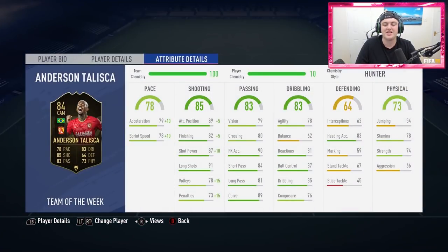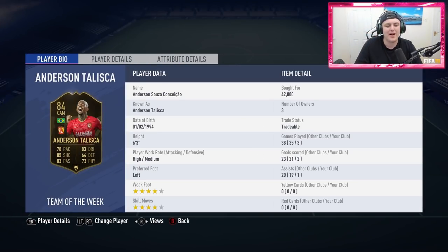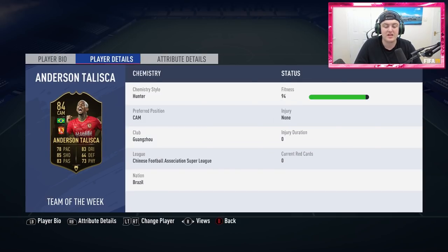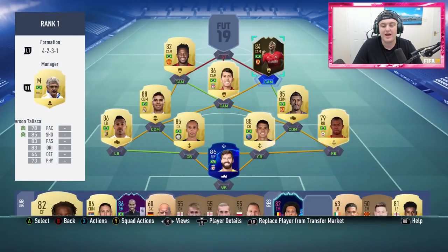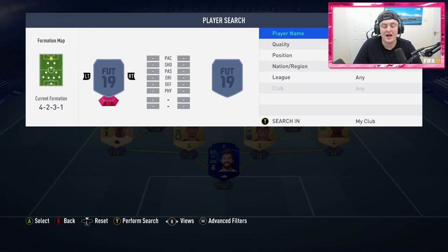The right CAM is in-form Anderson Talisca. AJ3 was raving about this card, saying how good he is, so I had to pick him up. He's got incredible base card stats and incredible in-game stats, and he's just an absolute beast all around — phenomenal. He holds the midfield fantastically, he's got a power shot of dreams, really good dribbling, fantastic ball control, fantastic free kicks. He's a very enjoyable player to use, and I thoroughly wish I could pack this card on road to glory.